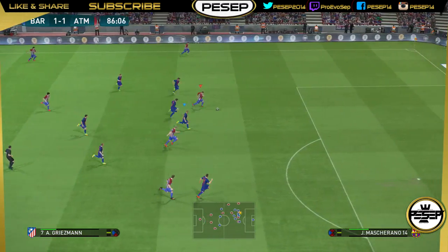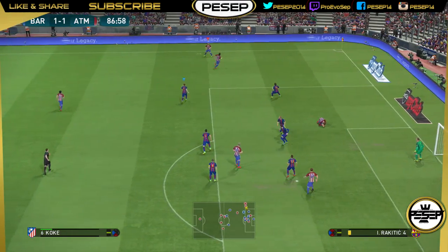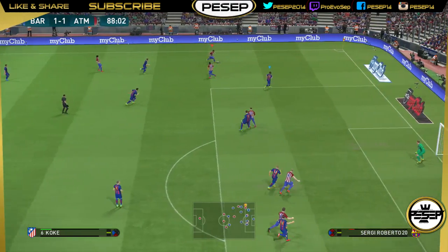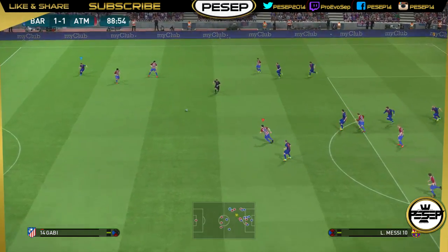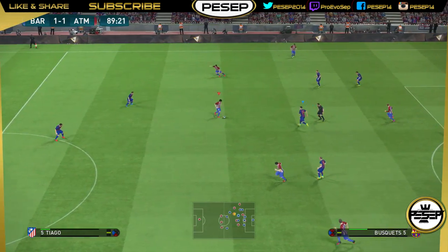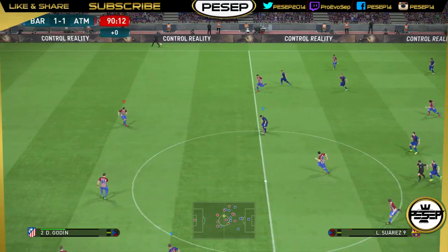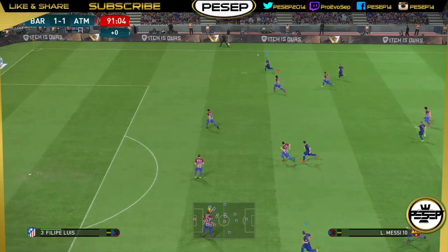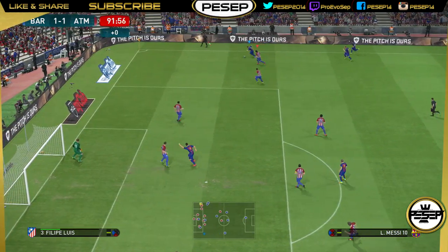When it comes to headers, certain players have signature tendencies — I played against Germany and Muller scored two headed goals, but it was during a counter situation, not just a simple cross-and-hope. I did manage to defend certain headers against Muller by using super cancel to get in front of him, and it worked.